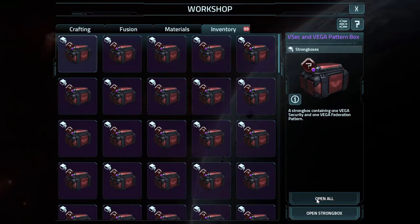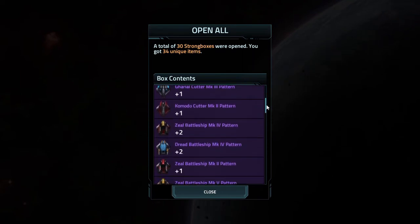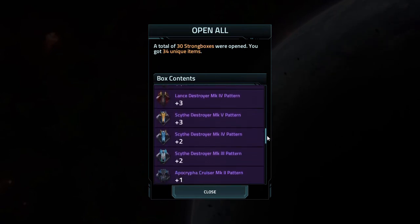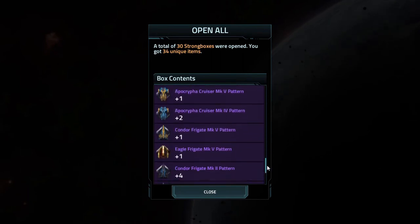Next up, I'll do the unboxing. I had enough points to get a few different boxes, so for the convenience of seeing what came from what box, I separately brought each box and opened them. First up is the VSect and Vega patterns box. Out of the 30 boxes, I got 60 patterns: 9 were cutters, 10 were battleships, 15 for destroyers, 14 for cruisers, and 12 were for frigates.